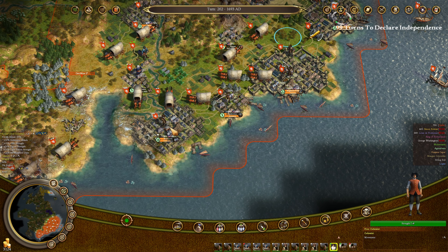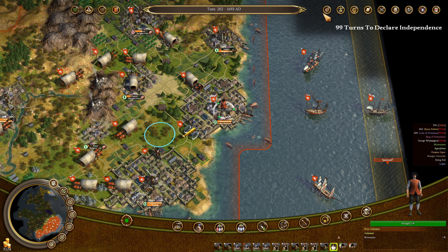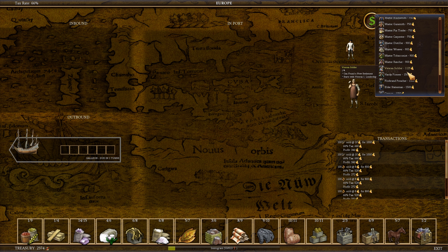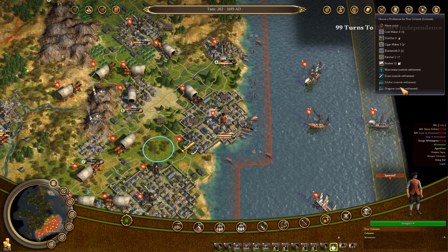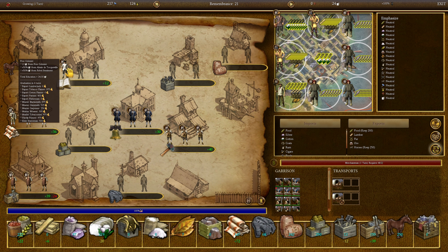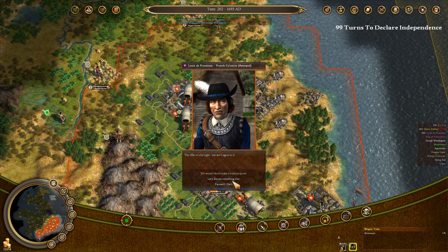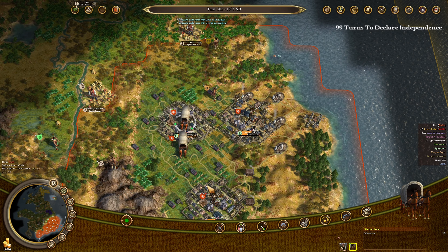I need to keep 1,000 gold on hand and get gunsmiths rolling pretty soon. Let's buy two gunsmiths — that leaves us at 1,600, which is fine. We're basically just arming soldiers at this point. Educating people doesn't make sense anymore — it takes too long. Let's make peace with the English. We'll make peace with the French too, though they don't have any money. And we'll make peace with Simon Bolivar once he'll speak to us again.